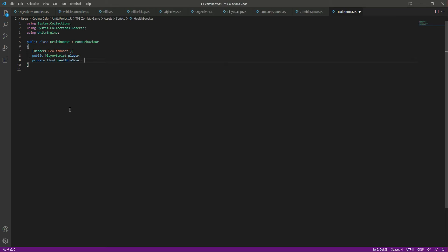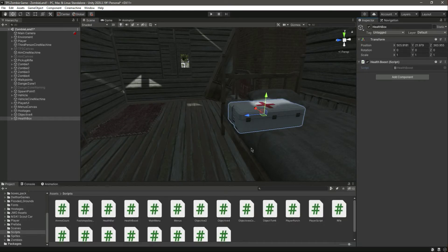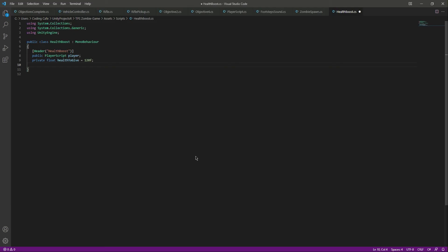After that we will create a private float by the name of health to give — this will be the value of how much health this one box will give, so it will give 120f. We also want to set a radius around this box, so we will set a radius of 2.5 — when the player is within this range they can pick it up. We'll create a private float by the name of radius. We also want to add sound when we pick it up, so we need a reference to the sound clip and a reference to our AudioSource as well.